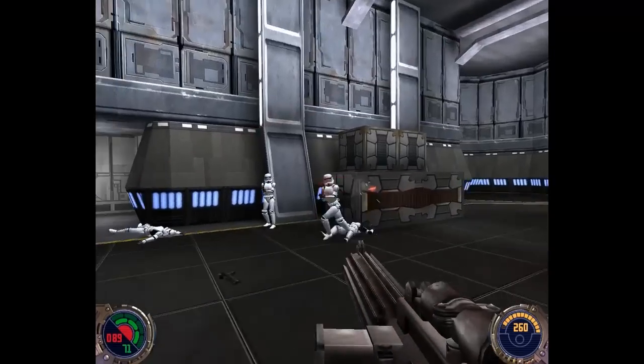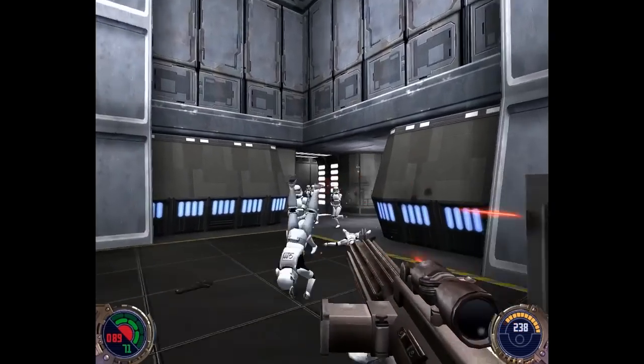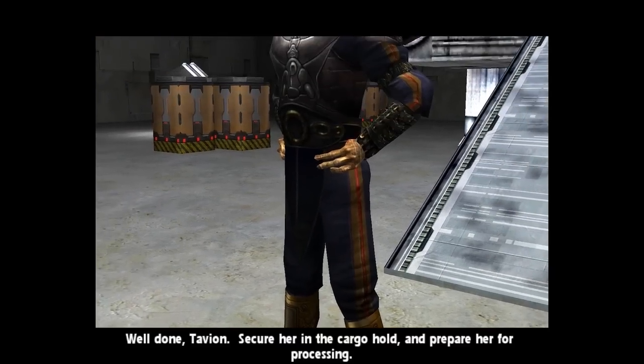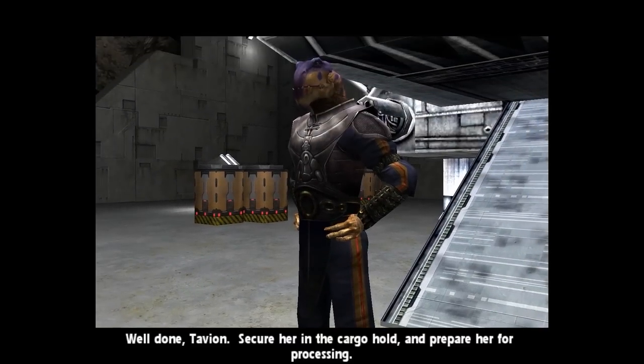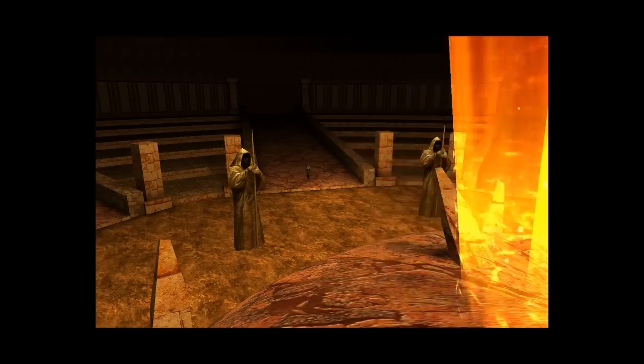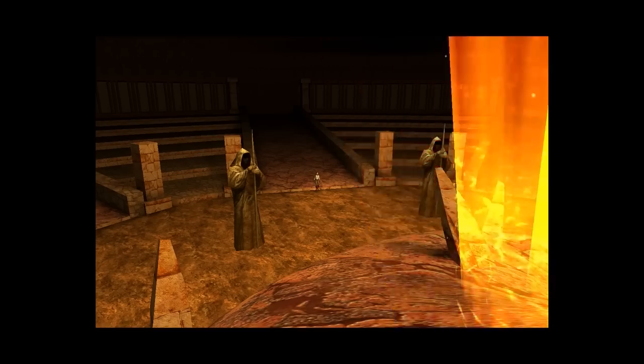With no lightsaber or Force powers available whatsoever. Eventually, Jan is captured by the main antagonist Dasan and — spoiler alert — murdered by his apprentice Tavion in front of Kyle's eyes. Blind with rage, Kyle returns to the Valley of the Jedi to re-imbue himself with Force powers and sets out for revenge.